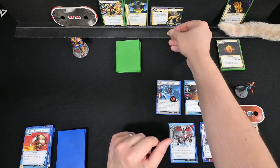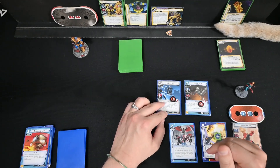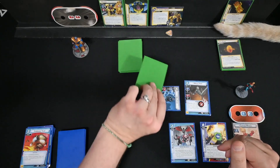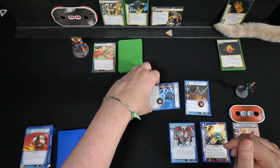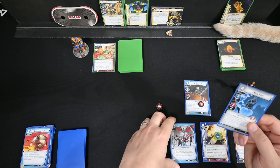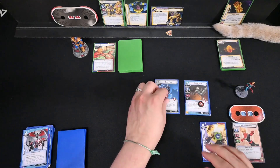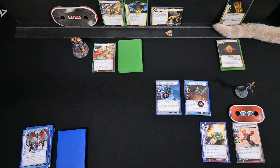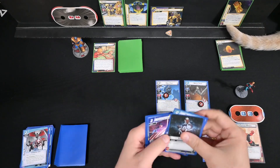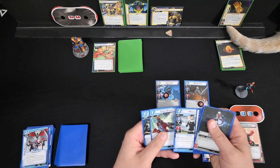Thanos' threat goes on and he's going to attack. We'll have Nick Fury get in the way — that's three, four, five damage — so Nick goes. But after he's defeated, discard Rapid Response, put that ally back into play — three cards from the discard pile and deal one damage to it. We draw three more cards: Strength, Make the Call, Photonic Blast, et cetera.